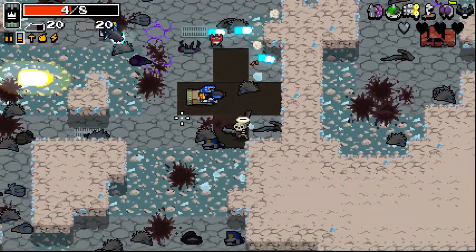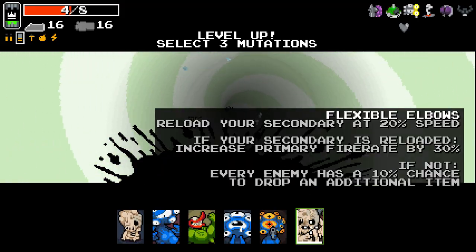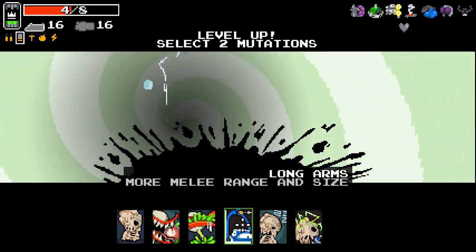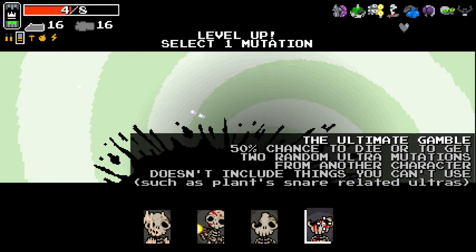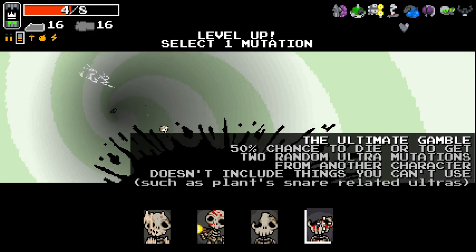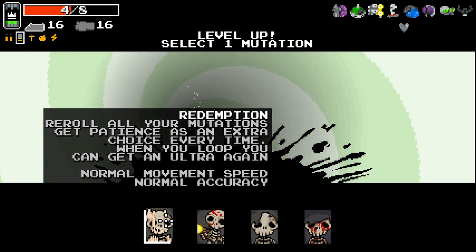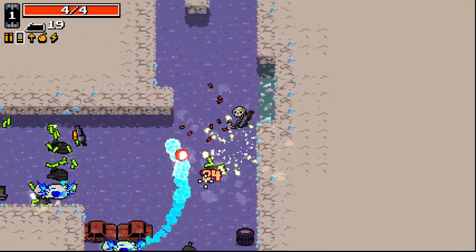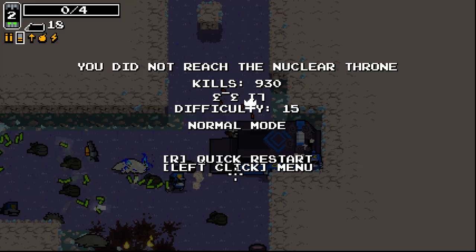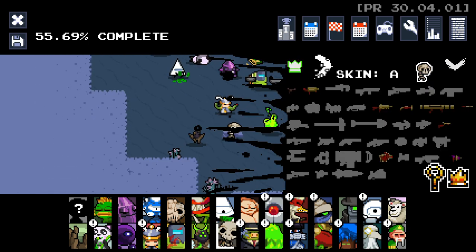At least it's reloading fast when killing stuff. I'll just keep pushing forward. We got Second Stomach, Plutonium Hunger, and we get to take another three lives. 50% chance to die or get two random Ultra Mutations from another character - doesn't include things you can't use, such as Plant Snare. I guess I'll take that, why not. I just got ran over instantly and that 50% chance did not proc. Either way, I hope you guys enjoyed this one. Let's go back and check out the bee skin that we got - oh look at him, he's shiny. I hope you guys enjoyed that one, very fun episode, and I'll see you guys in the next one.